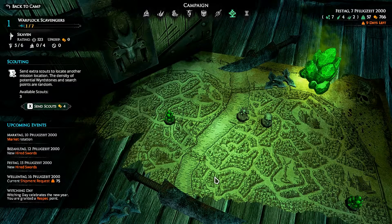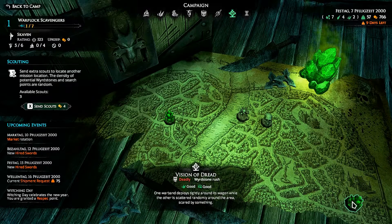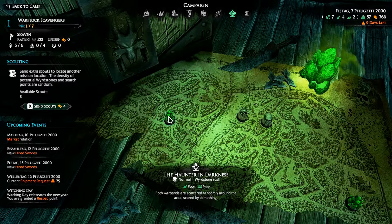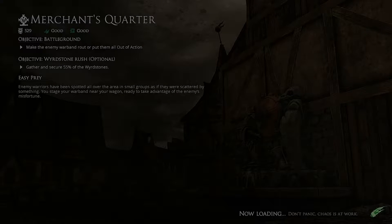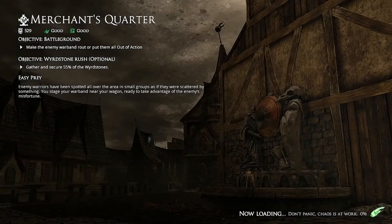Hello and welcome back to Warclock Scavengers, our Skaven playthrough of Mordheim. We've got a deadly mission here — I believe it's the only one available yet. We're gonna launch the mission. We've got five rats — the people are rats, at least in this game. We've got five of them for the first time, ready to take advantage of the enemy's misfortune. They're split up and we're not, which is what rats like — swarm ability.